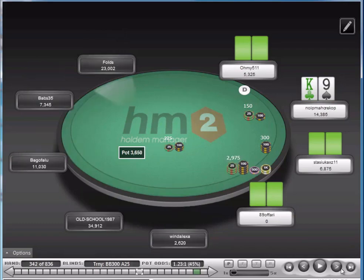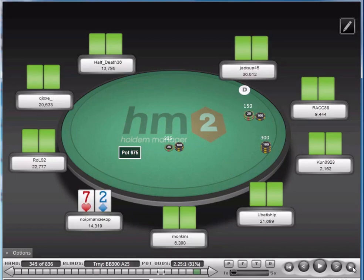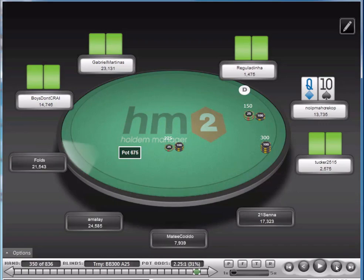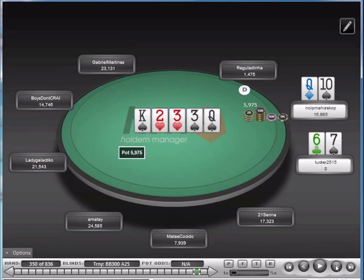There is going to be a lot of folding. But as I said, that's a good thing because it means you can fold your way to better hands. We're getting lots of junky hands. King-five suited — pretty wide here. I'm just going to be shoving, and he calls with seven-six offsuit, and we take that one down.